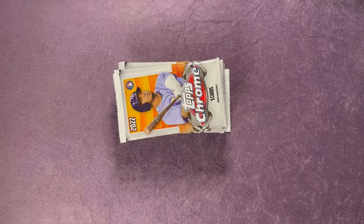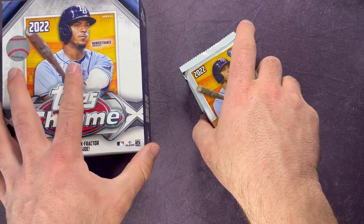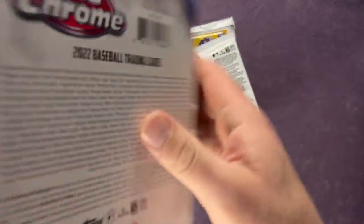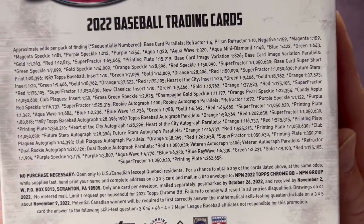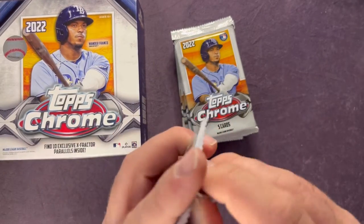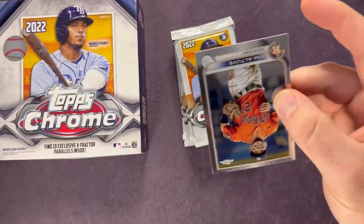I believe I've only opened up one of these megas before. Maybe this will be a good one — I'll have to buy another, we'll see. You can check out the odds of different things on here. We're gonna get right into it and see if we can pull some numbered cards. Getting two numbered cards out of the blaster — that's pretty solid.